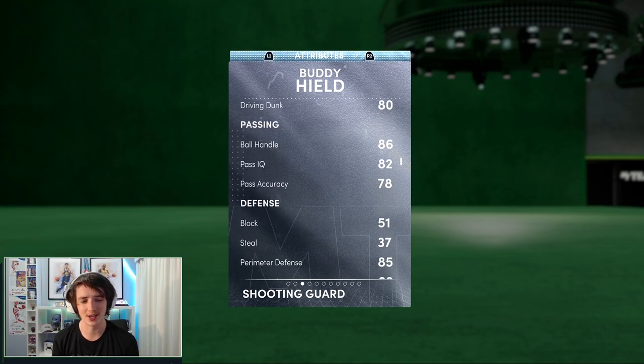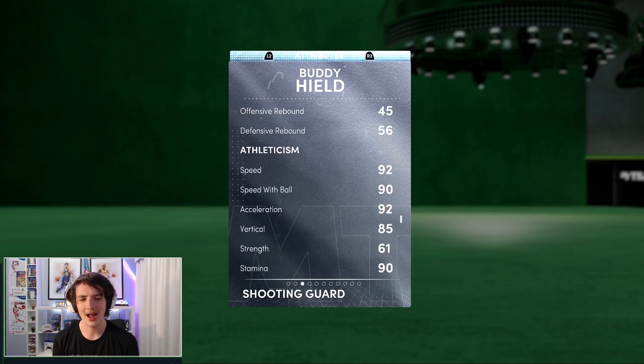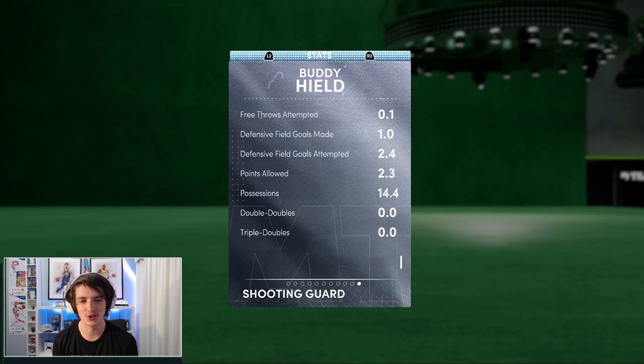He's got 86 ball handle so he gets pro dribble moves. His defense isn't really there, but he does have good perimeter defense. 92 speed — if you put a shoe on him, you can get it up a little bit if you wish.